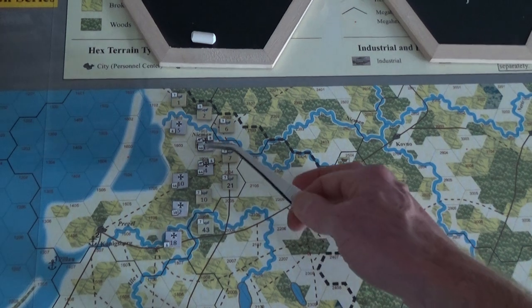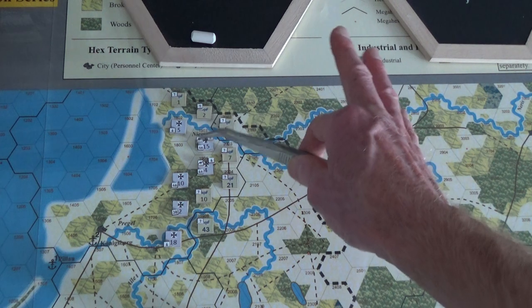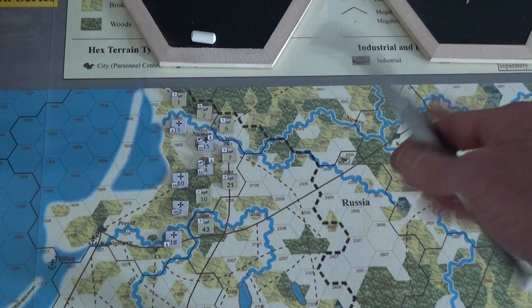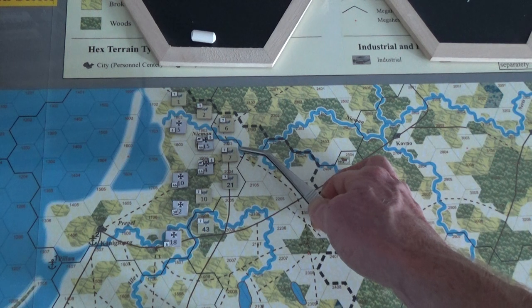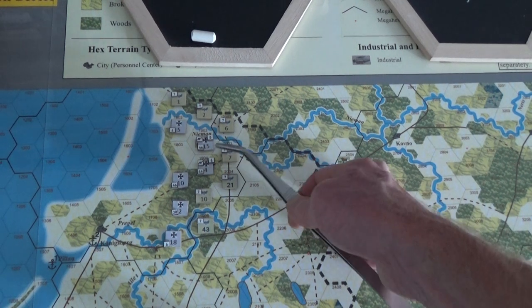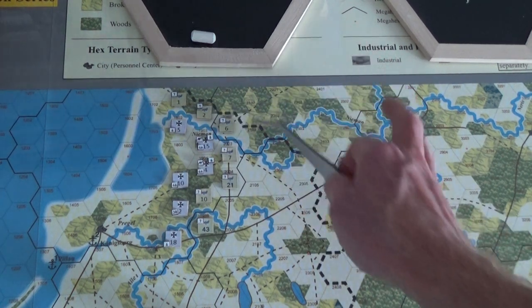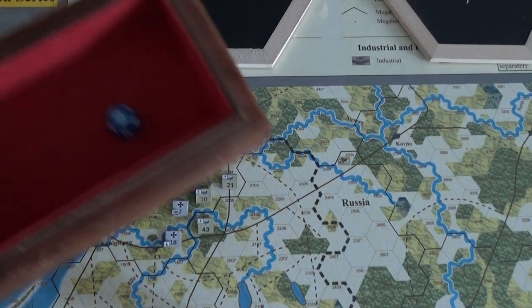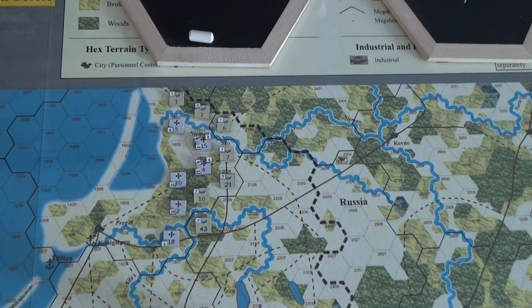We're going with 47 strength points because I'm trying to recreate what I think is accurate. Russia potentially would only have 24 — remember I'm trying to war-game my war game. The Germans are going to do two attacks, one from here and one from there, with 47 supply points — never mind where they come from. This is a simulation, and I'm going with a D12. I'll show you a quick look at the CRT.